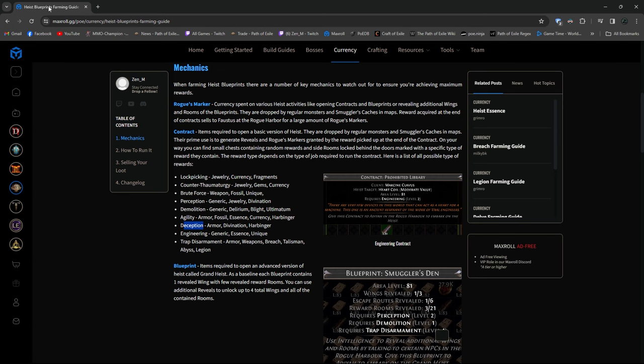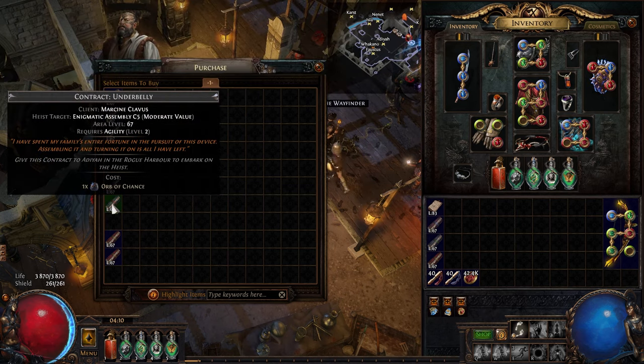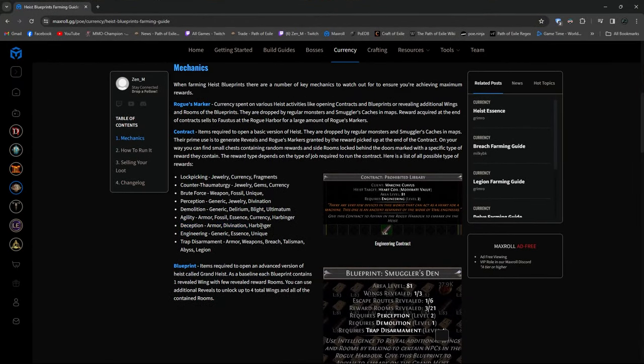But if you reach level 70 and you buy contracts from Wakano — which cap at level 67 — they are no longer going to give you reveals. So what I was actually doing is focusing more on deception, perception, and counter. Counter still gives you jewelry and currency, which is pretty good, and perception gives you generic and jewelry. I was doing all of them before level 70, and if I ran out of counter and perception, that's when I was doing lockpicking and demolition. When I leveled up I'd buy more and more of them, and after 70 I just ran through all remaining lockpicking and demolition.